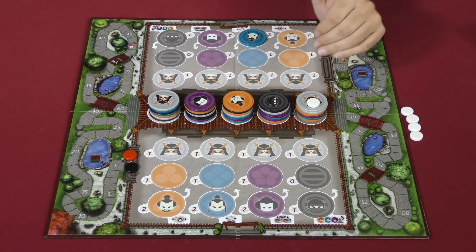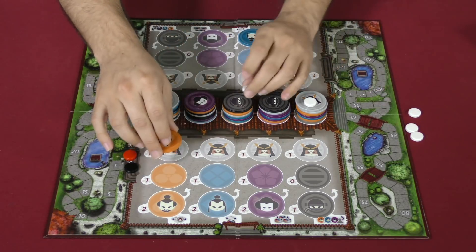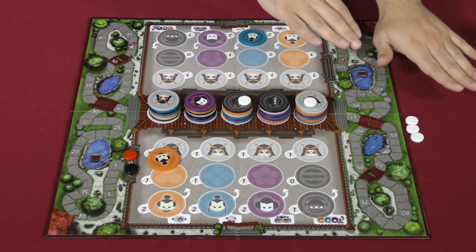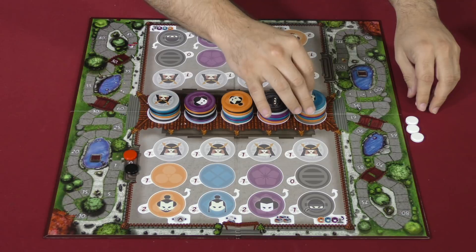Step four is scoring based on the character you have revealed — the one that was below the one you just took. That goes back and forth with the other player taking one of these, marking, scoring, and so on. Once all of these are filled with the ghost tokens, then they're all removed for the next player.